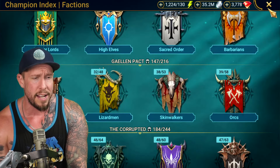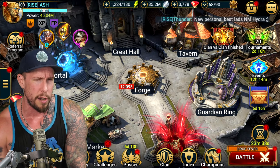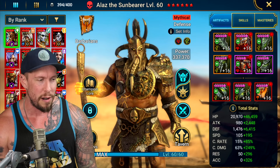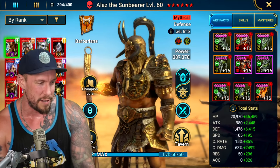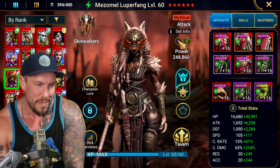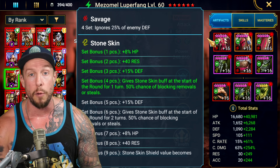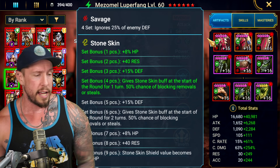We talked about the buff already. Let's go ahead and show you how I have her built in today's video, and then we want to do a damage test on her alternate form before we jump into the arena and test out her main form. So we have her in Savage gear and in a four-piece Stoneskin. This would be the ideal endgame build for Mezamel for the arena specifically, but we can use it in PvE content as well. I get a turn of Stoneskin and the ignore 25% enemy defense.